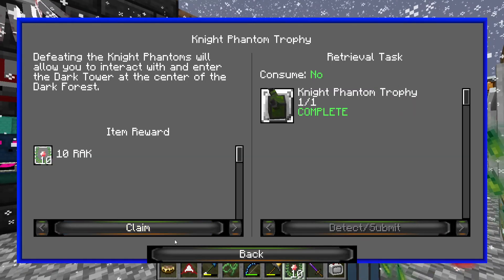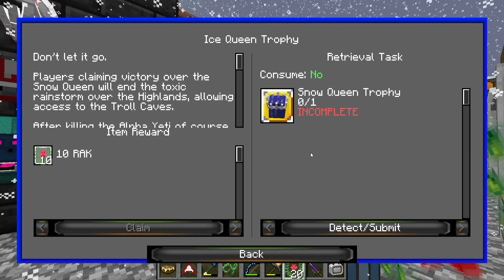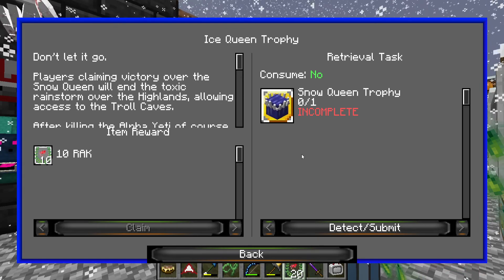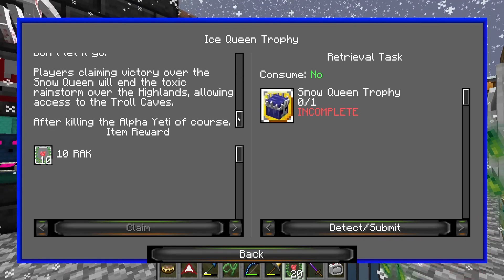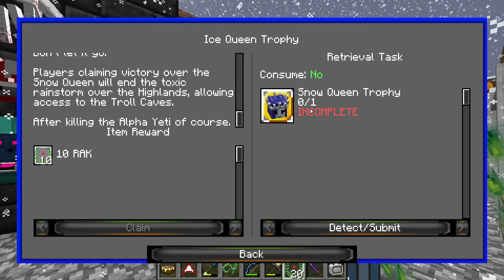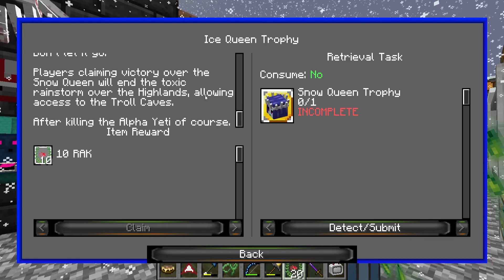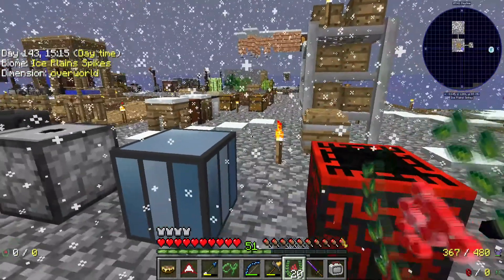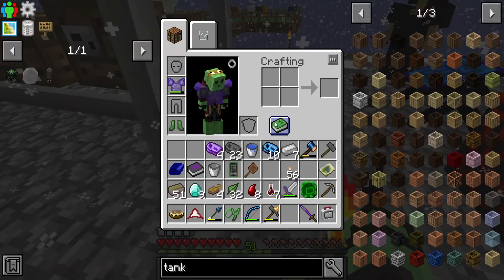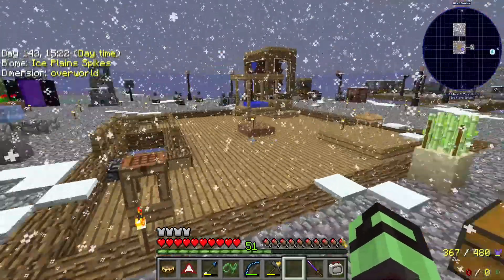So we've done that one, done this one. Yeah, we have the Ice Queen. You have to do the Alpha Yeti to do the Snow Queen, and then you can go into the Troll Queen. There's a bunch of stuff in that mod that I don't ever remember doing before that I don't want to mess with at the moment.